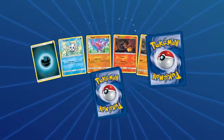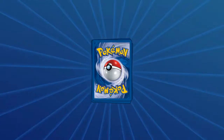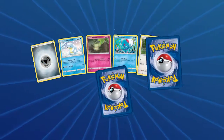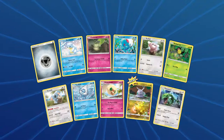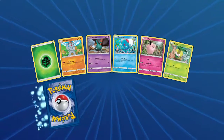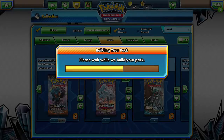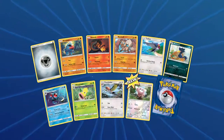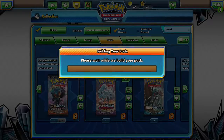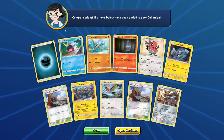It is a Probopass — sorry, not Nosepass, Probopass. We got Goomy and a Rayquaza. We're going to have a lot of Rayquazas by the end of this. Petilil, Aqua Patch, Reverse with a Rare, Malamar, and a Drampa. Then Nosepass, Rockruff, Murkrow, Stufful, and Metagross GX. So that's four GX's so far — four Ultra Rare pulls.